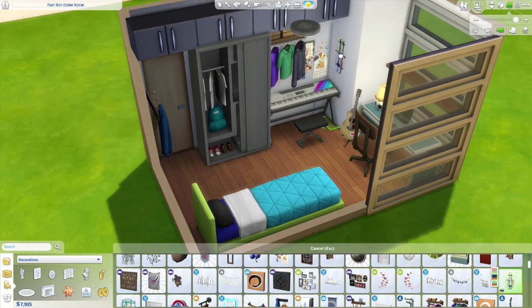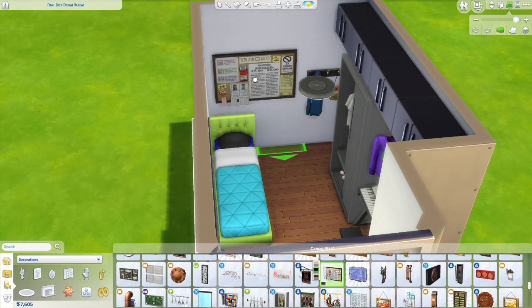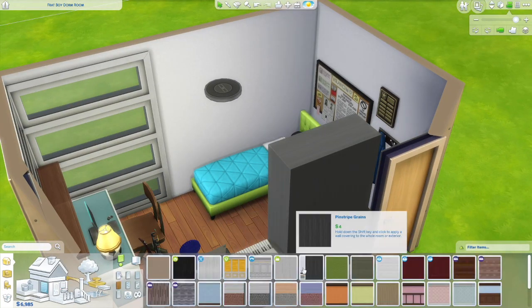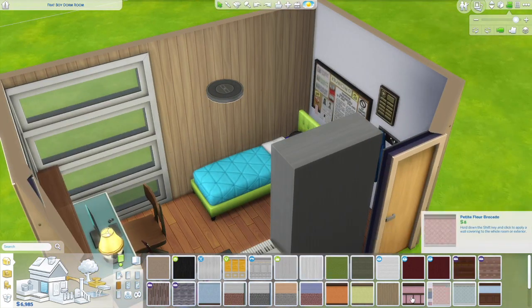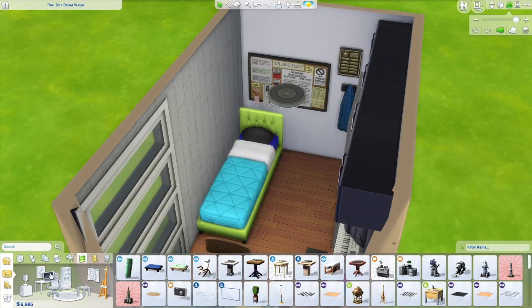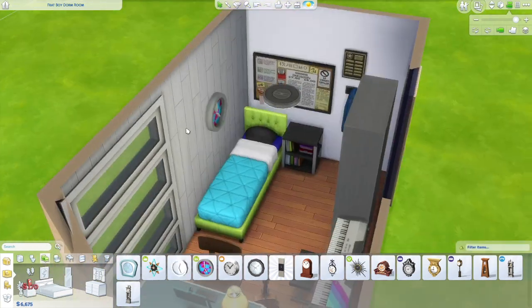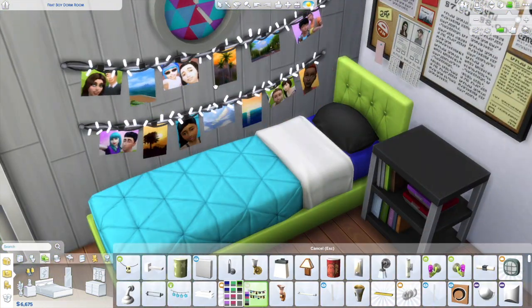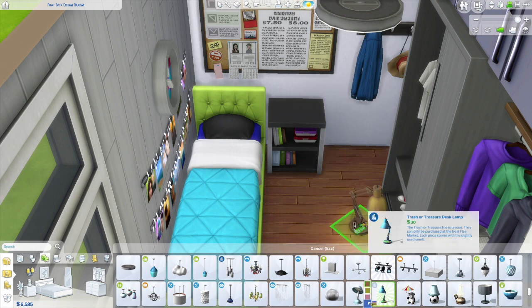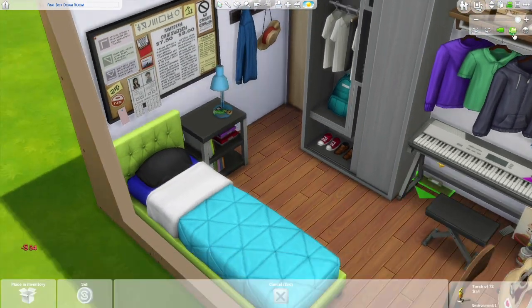I'd love to do maybe a geekier themed room, or a bookworm or artist kind of room. These are so much fun, and with really small rooms you can put a lot of the Sim's personality into the space because it's limited. I really want to do a minimal one too. I feel like sometimes when you do family homes you just get a general traditional look, but I really love doing these themed builds — they get me to use items I normally wouldn't.